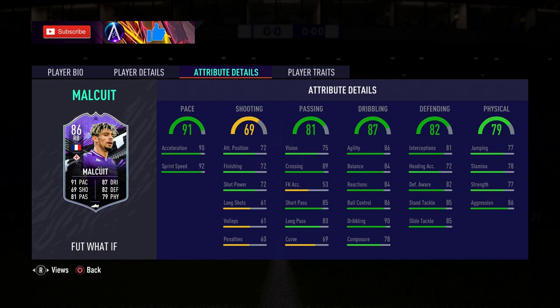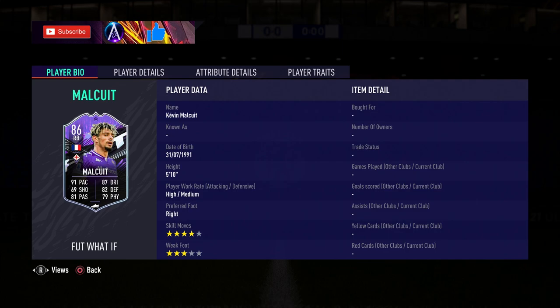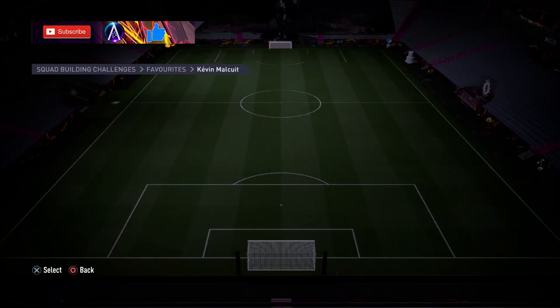Defending stats I would say are a little lacking for a right-back for my liking. I would like to see them a bit higher. Obviously you can put a chem style on to boost it — they're pretty well-rounded, nothing will be glaringly bad. Physical stamina is low, strength is quite low, aggression is decent, but all-round I think this card is not my favorite. If you're a Fiorentina, Serie A, or a French fan then maybe you want to pick this card up, but not sure how the card will perform in-game — stats don't look too amazing to me.